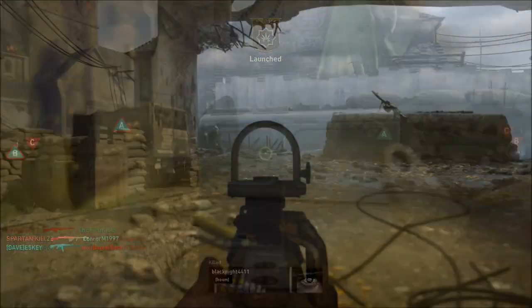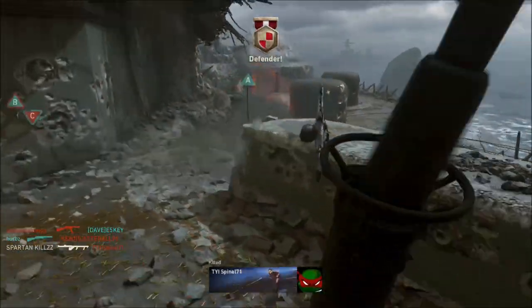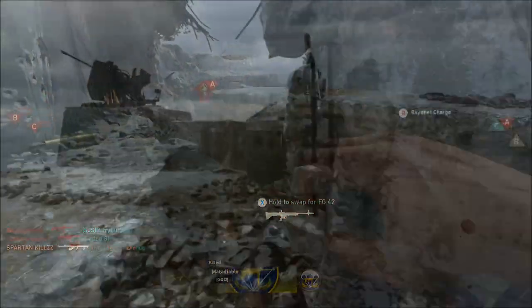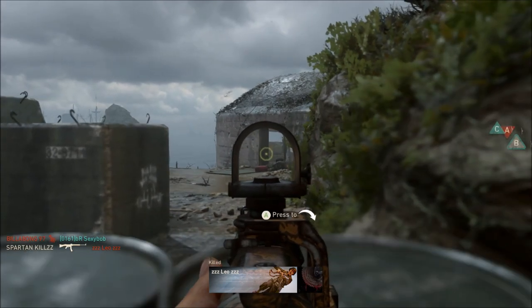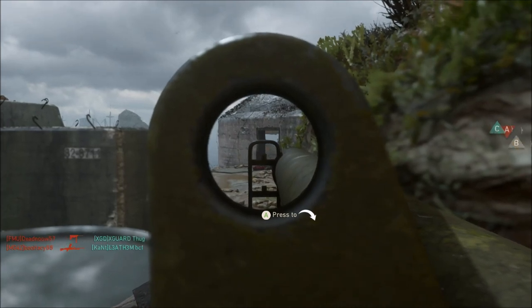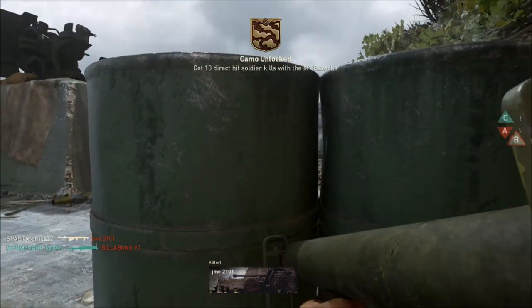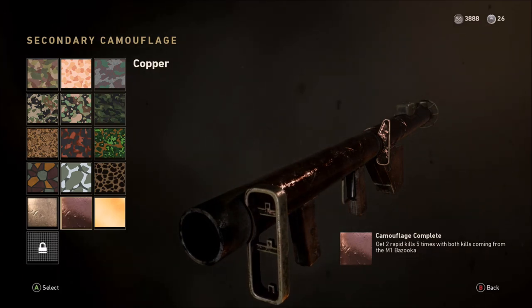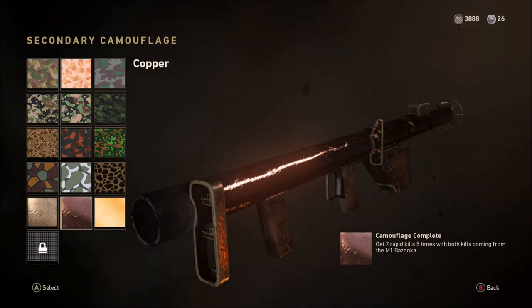Hardcore mode is the one to go for — especially Domination. In Domination you're going to have enemies taking the points, which I found made it a lot easier to get direct hit kills. I was hiding near where the enemy were about to take our point, and as soon as they started to take that point I was up straight away aiming in with the M1 Bazooka. You've got to be an impact kill directly on the enemy — if you're aiming at the floor and blowing them up that way, it's not going to work.